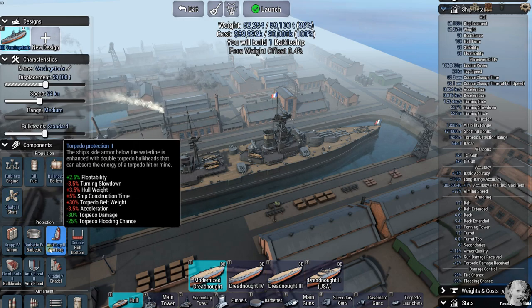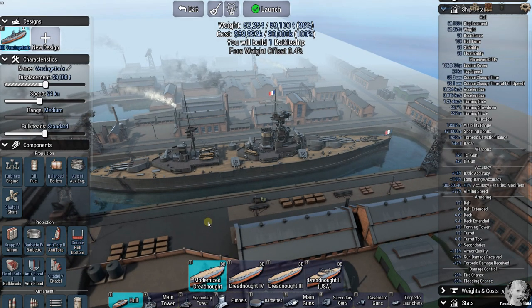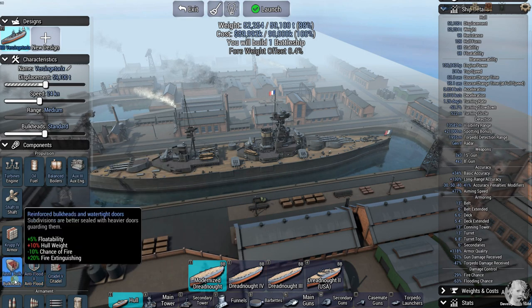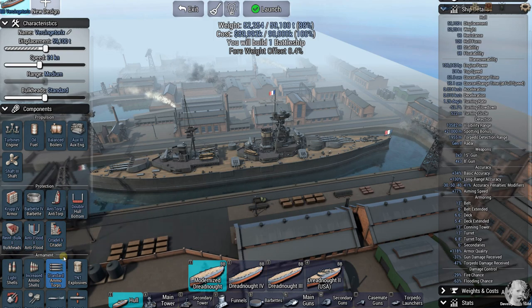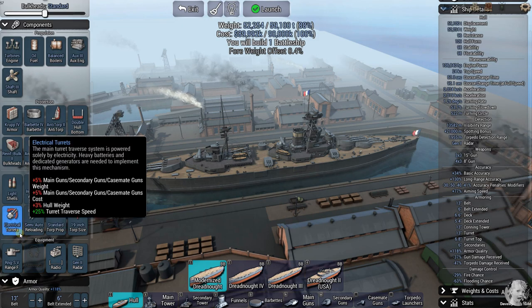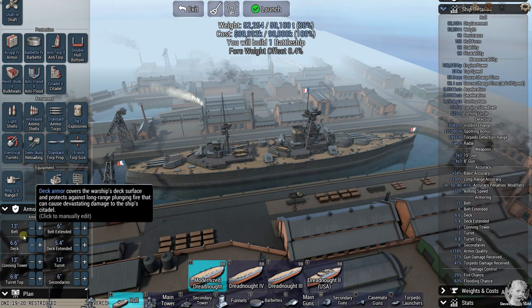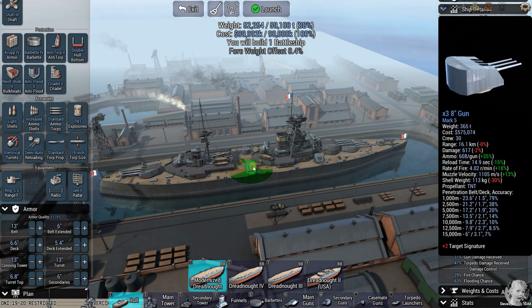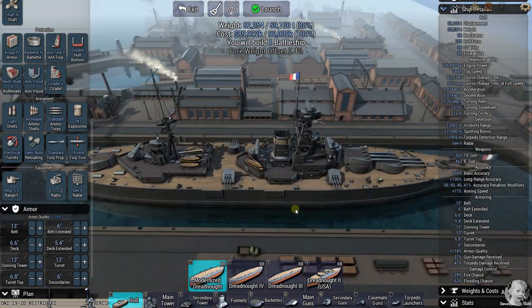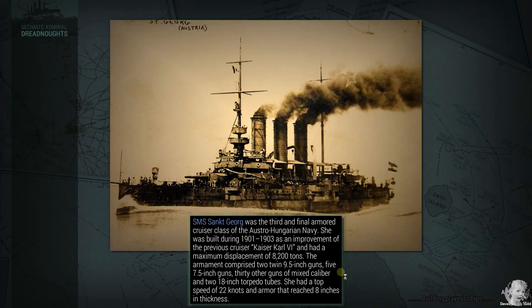I've given her just about the best of everything — reinforced bulkheads — except for anti-torpedo protection and double instead of triple bottoms. If she gets hit by a bunch of torpedoes she's probably toast. She's got reinforced bulkheads, anti-flood, and all-or-nothing armor; three times three 15-inch guns with electrical turrets and semi-auto reloading; no torpedoes; Gen 2 radar; a stereoscopic rangefinder; 13 inches of armor on down. Something new I'm trying this time: extensive 8-inch secondaries, hoping to give those heavy cruisers something to think about.